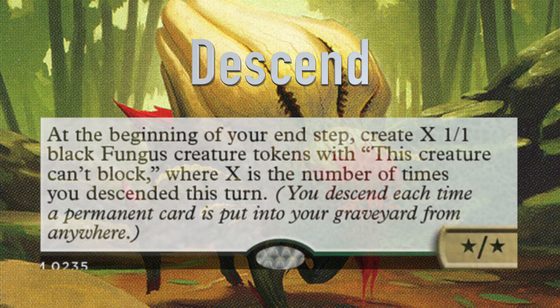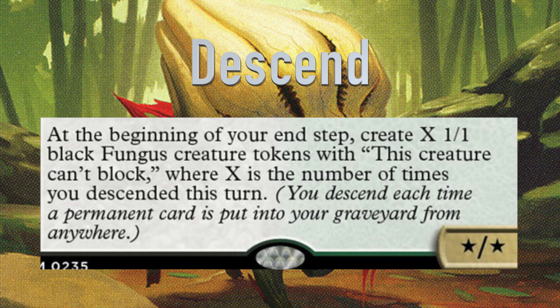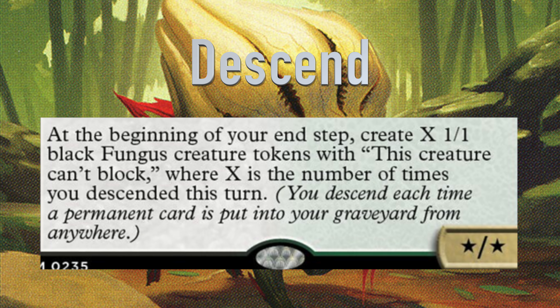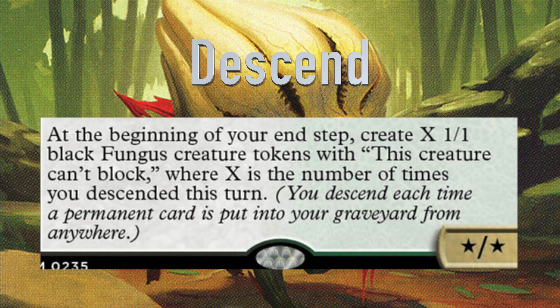I want to start with the Mycotirant. He is one black and one green legendary creature — Elder Fungus with trample. The Mycotirant's power and toughness are each equal to the number of creatures you control that are Fungi and/or Saprolings. At the beginning of your end step, create X 1/1 black Fungus creature tokens with 'this creature can't block,' where X is the number of times you descended this turn.